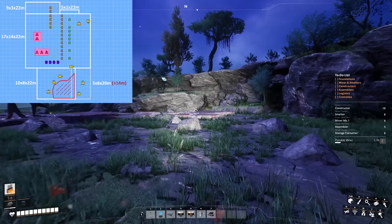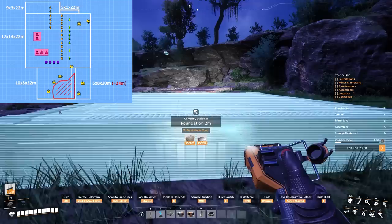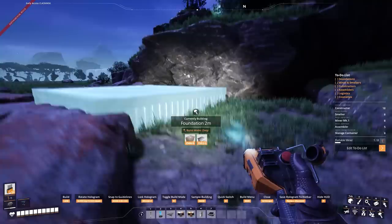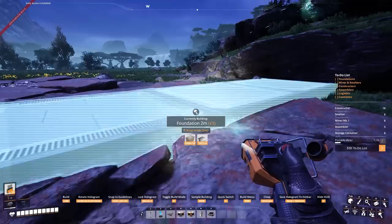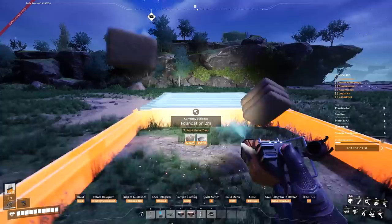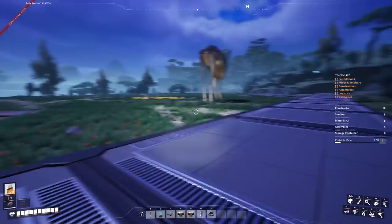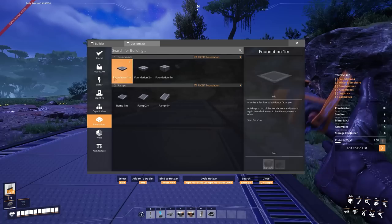So we're going to start with the main central big body here, which is a 17 by 14 foundation — that's 17 across and 14 deep, so 17 from west to east and 14 from south to north. And then it's by 22 — the 22 is in meters, that's the height we will be going up to for the ceiling. We know we're trying to align with one of the deposits. We'll grab a foundation, hold control to snap it onto the world grid, move it forward all the way over to the deposit. We go 14 foundations down — that's our first line done.